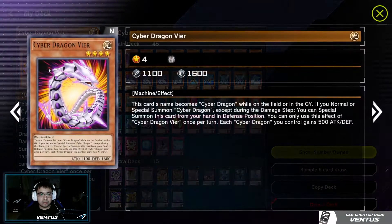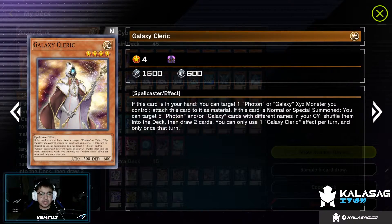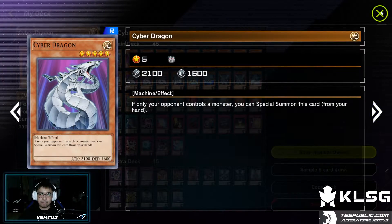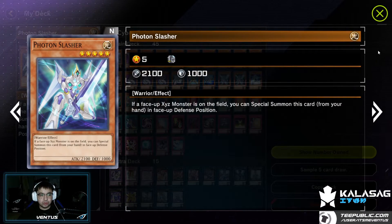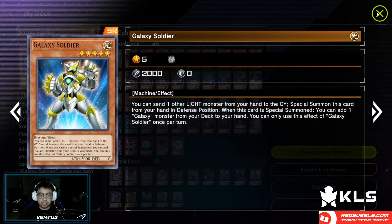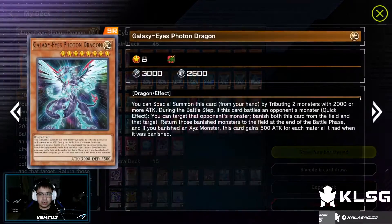Two copies of Cyber Dragon Beer, one copy of Galaxy Cleric, three copies of Cyber Dragon, one copy of Photon Slasher, one copy of Galaxy Soldier, and one copy of Photon Leo.